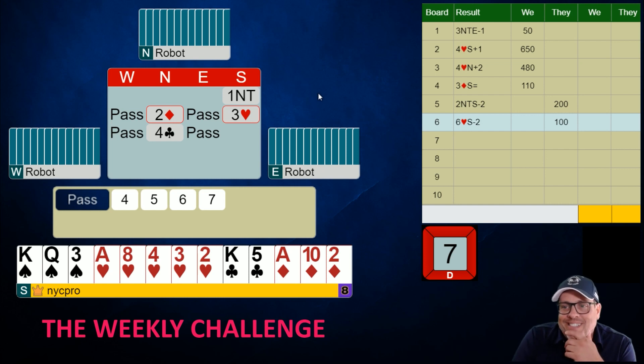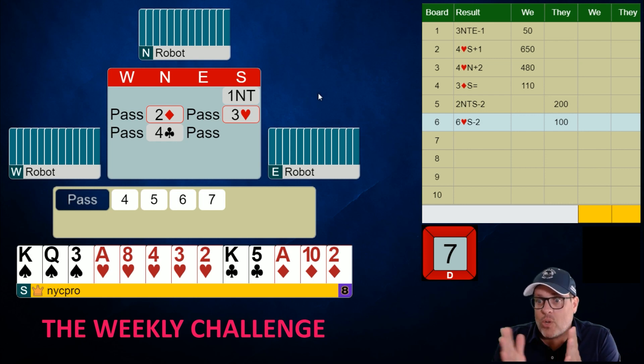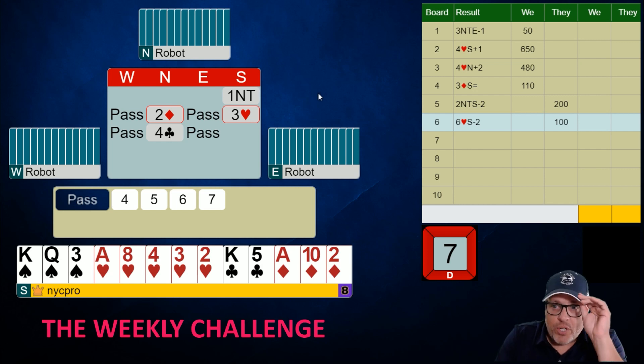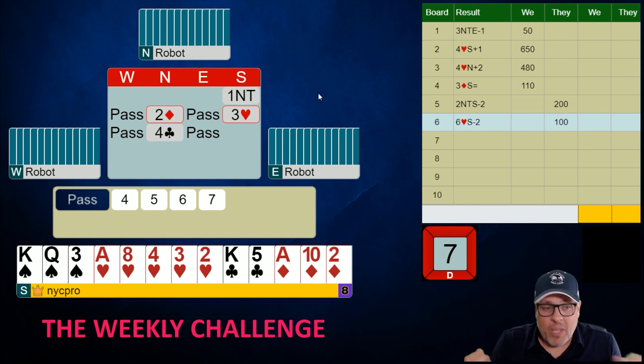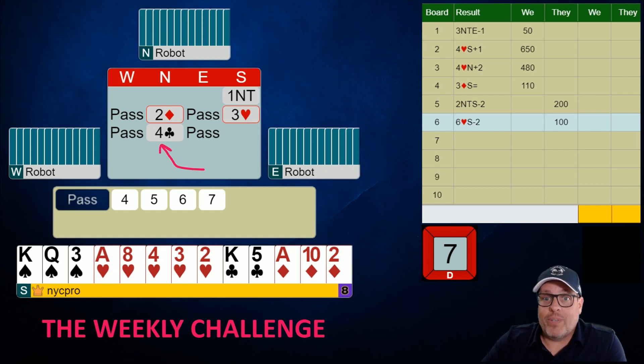What do we know about partner's hand based on this bid? We know three things: they're interested in exploring slam — and we couldn't be happier, we have a super maximum — they have first-round control in clubs. The robots take a more basic approach: these control bids, this four club bid, only show first-round control, which is an ace or a void.